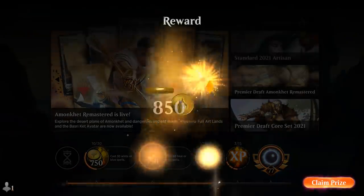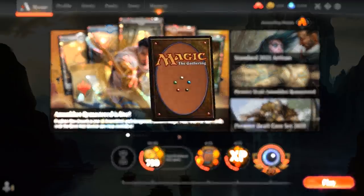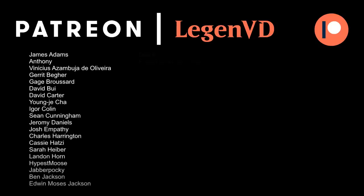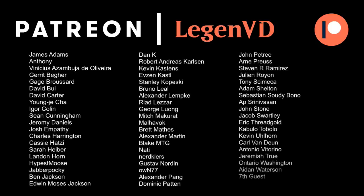Overall, our deck is pretty janky — don't expect it to be competitive, but definitely a lot of fun. If you do get those good draws with Archangel putting Ulamog in play, you can definitely catch the opponent off guard, and that's the best feeling. That's going to do it for today's gameplay. Thank you for watching, hope you enjoyed, and as always have a nice day. I also want to thank all my patrons for being part of the channel — you can become a patron yourself today and decide the topic of future videos over at patreon.com/legendvd.